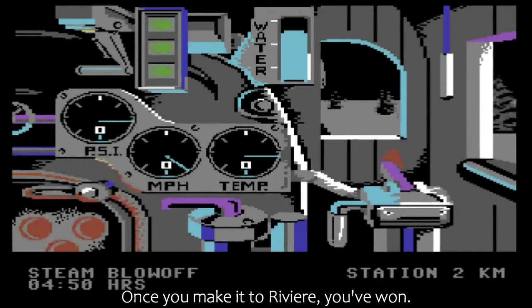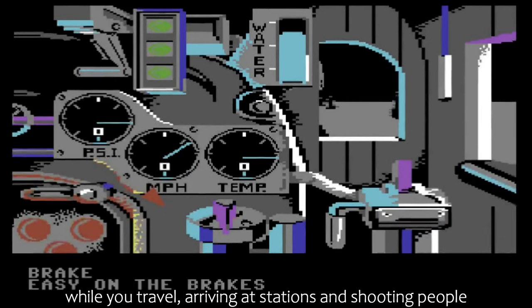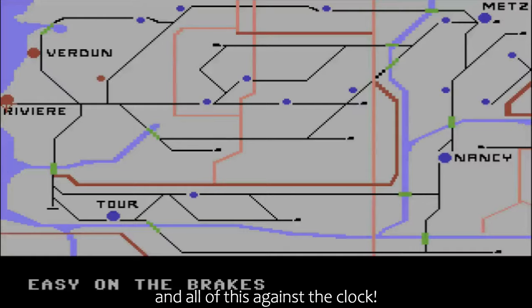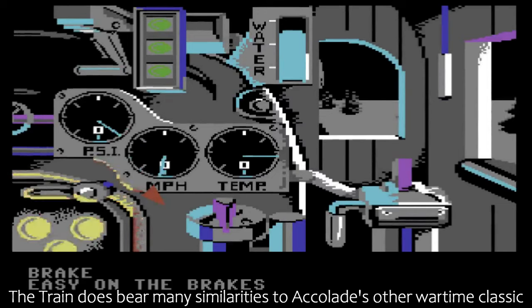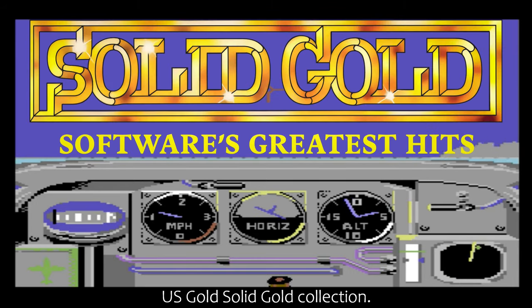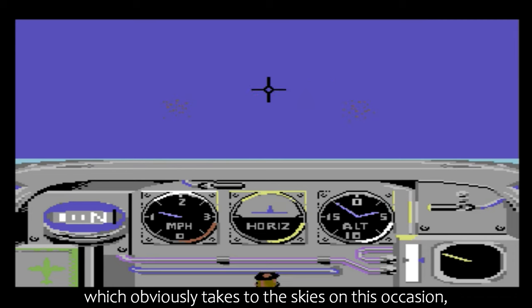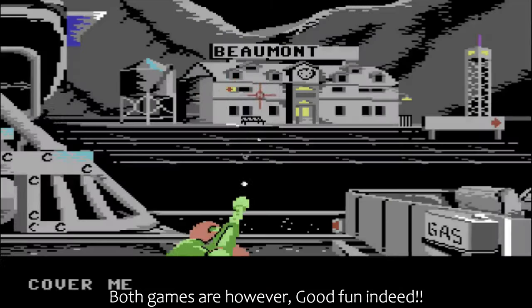Once you make it to Riviere, you've won. In the meantime, you're shooting down planes that are attacking you while you travel, arriving at stations and shooting people, trying to get your increasingly mangled train to keep going, and all of this against the clock. The Train does bear many similarities to Accolade's other wartime classic, Ace of Aces, which I discovered when my brother bought the classic US Gold Solid Gold collection — another great simulation which obviously takes to the skies on this occasion, but still another very memorable title. Both games are, however, good fun indeed.